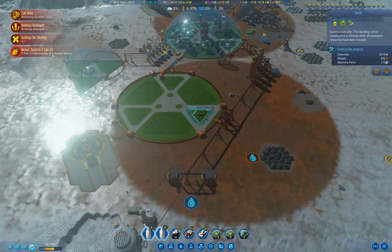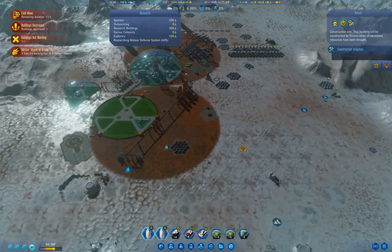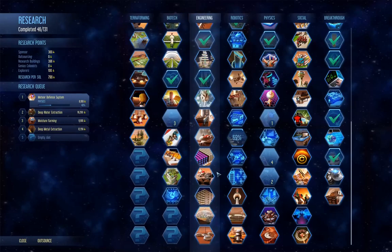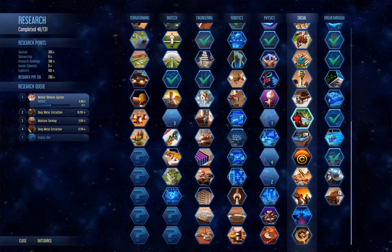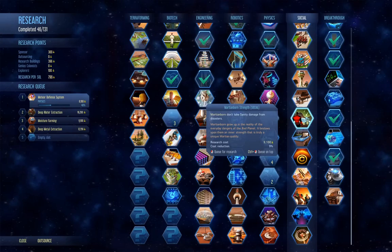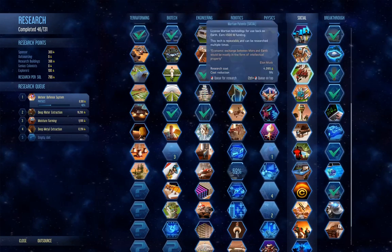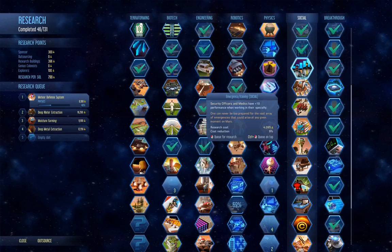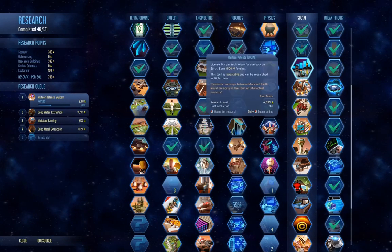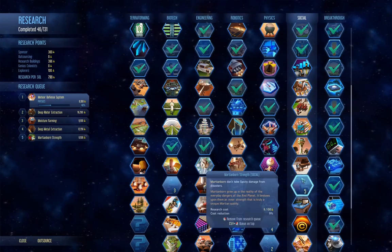I'll run out the cold wave. We've got a meteor storm coming. What are we researching? Meteor defense — that's good. What else to research? I think Martian-born strength would be a great idea. Martian-born strength might be a really good one, so we'll do that.